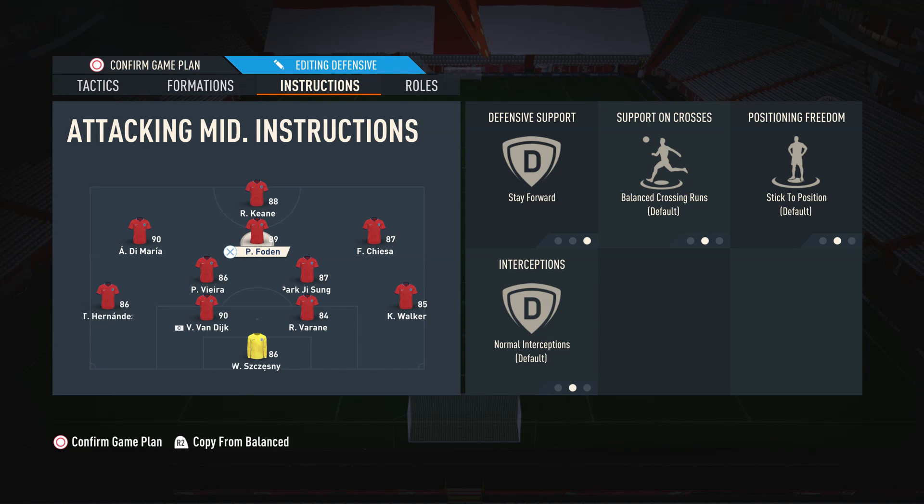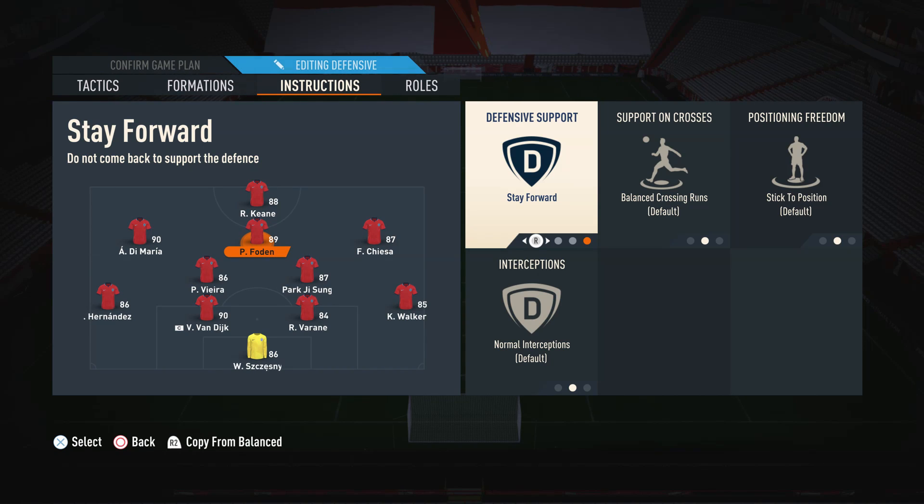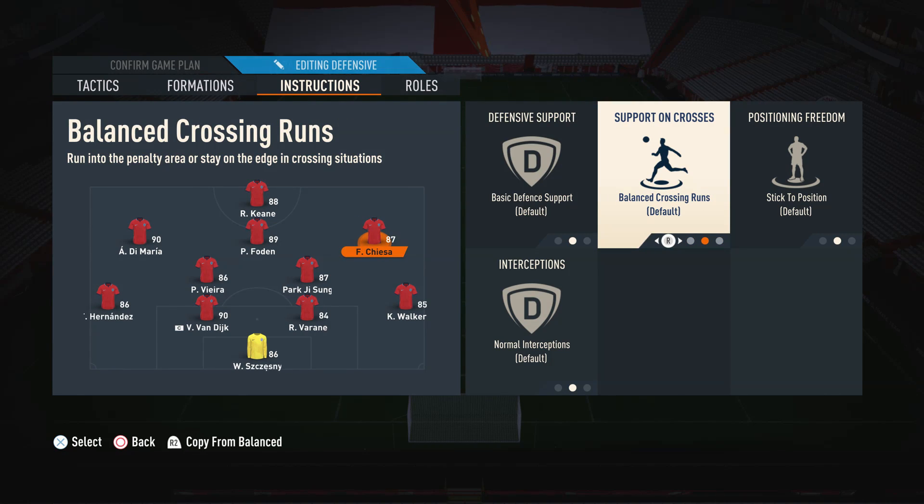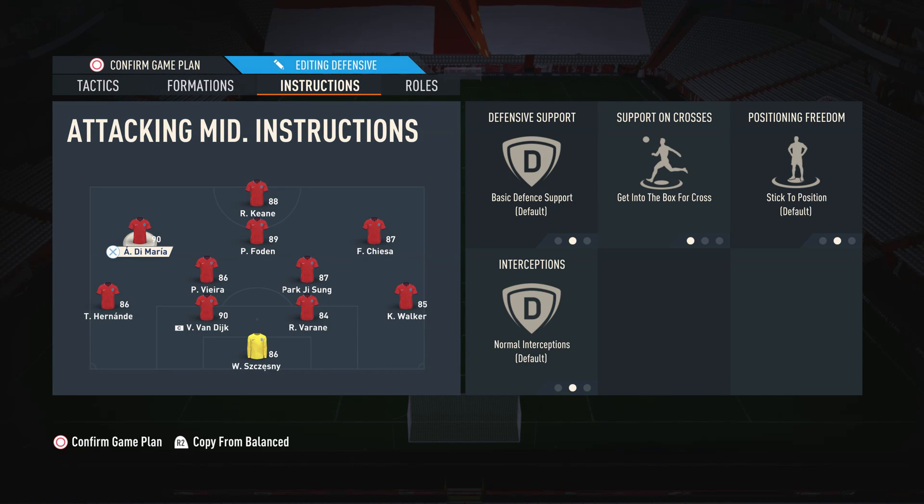Moving on to the CAM, I actually just have stay forward on the central cam. Phil Foden is a high-high player, and if we leave him on basic defensive support, sometimes the high defensive work rate will pull him back too far. So I have stay forward to combat the high defensive work rate, so he sits in a more natural position. For both wide cams, we just have get into the box for cross. If you have these players on balance crossing runs, sometimes they don't get involved enough. Having them on get into the box for cross means they're making those transitional runs to really get involved in attacks. It doesn't always mean you have to cross the ball — they will just make those runs into the box.